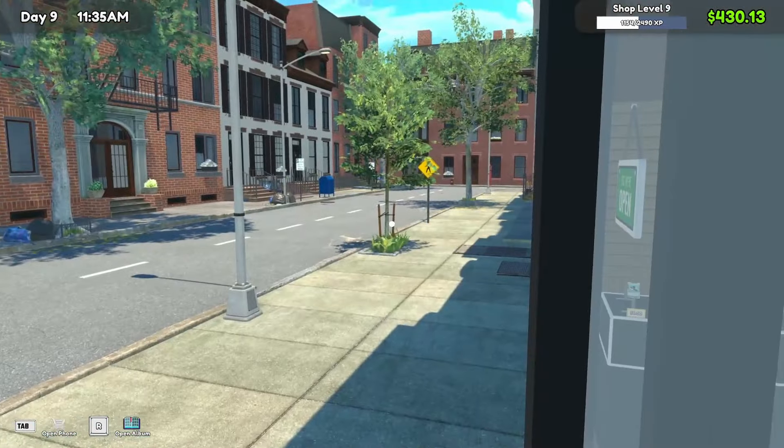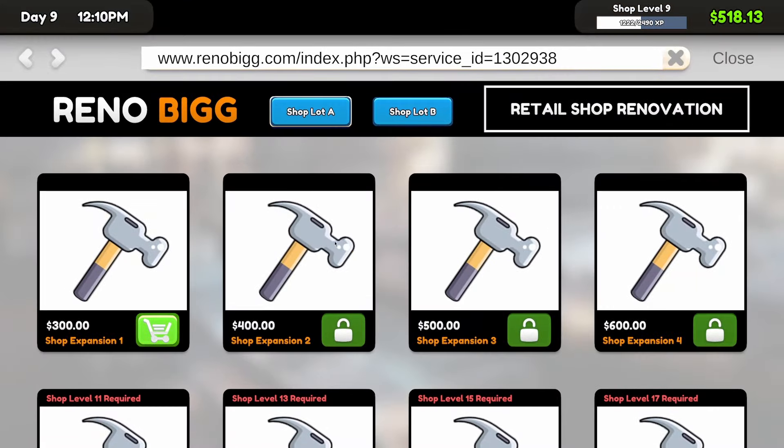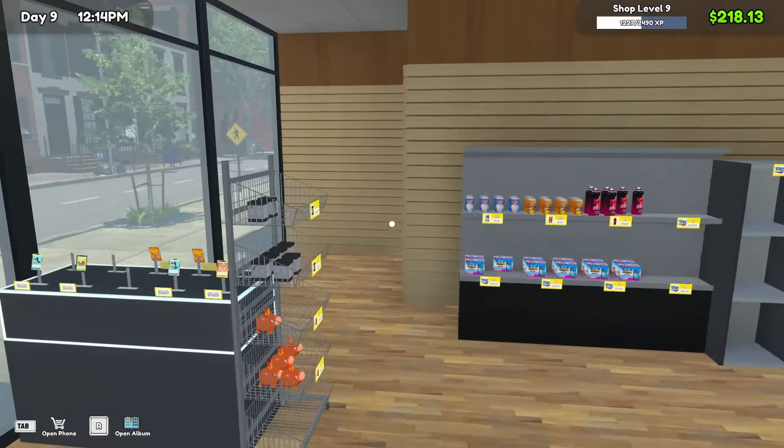You guys get the hell out — we are closed. So as promised, we got some cards to open here. This is the first time I'm going to pull out a full box. All right, what do you got? I ain't gonna argue with that. Now get out. Here we go — 32 card pack, let's do this.